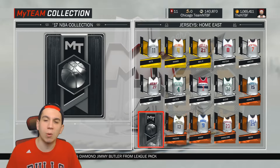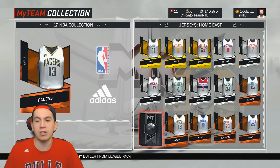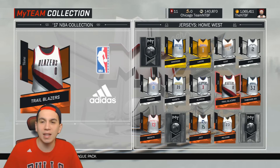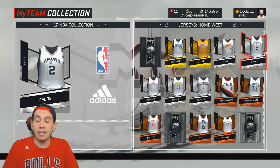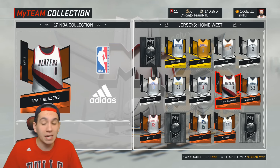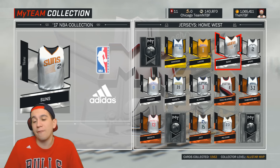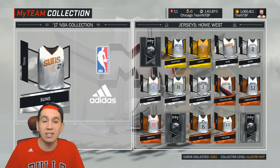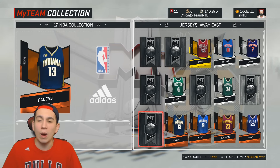I'm only missing one out of the home jerseys. I don't even know what it is — I really wish you could just search for a jersey. That would make collecting cards so much easier. I am missing three home West jerseys, so I need to just go on a streak of getting all these cards to add them to the collection, because I would like to start getting those reward cards. I do have 1,500 cards, which is a lot, but I would like to start getting that Grant Hill.